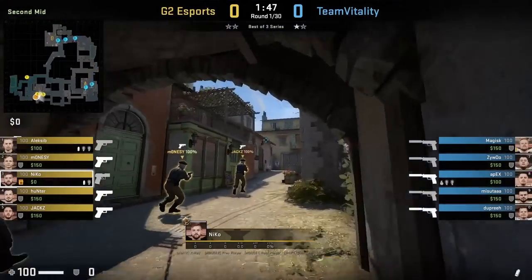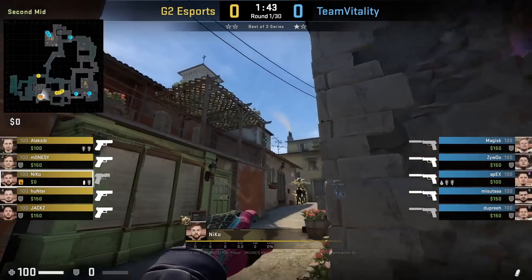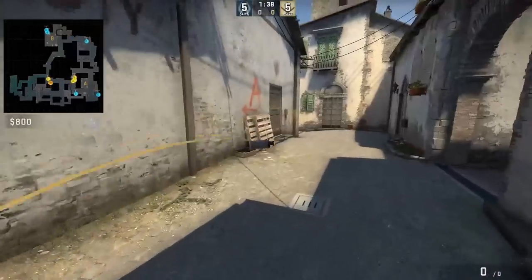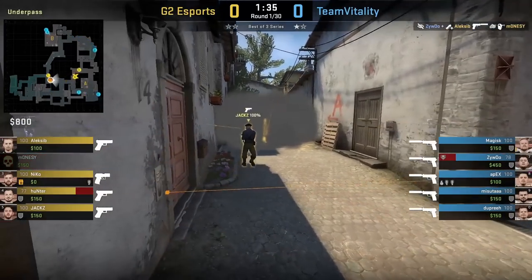Niko smokes long wrap from second mid on T pistol. He's going to stand in front of the wall sticking out, aims here, then runs forward until his crosshair hits the roof, then jump throws. This is a smoke I covered 2 years ago with Fnatic using it, and you can click up here to see the tactic, as well as a link below in the description.